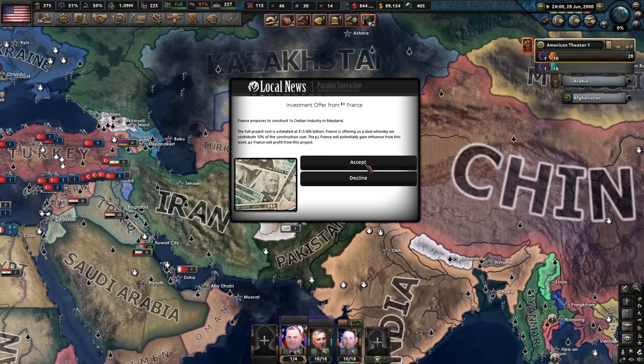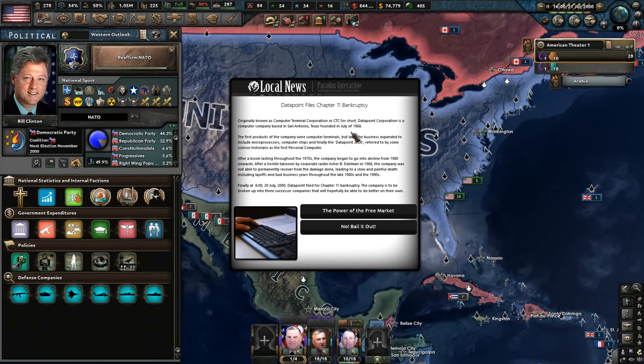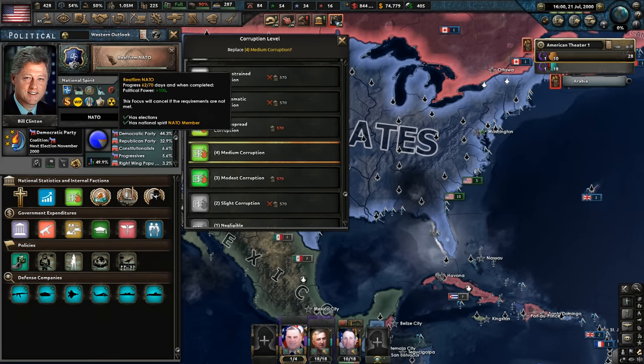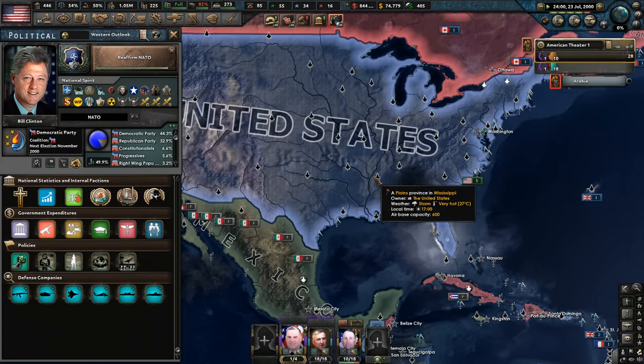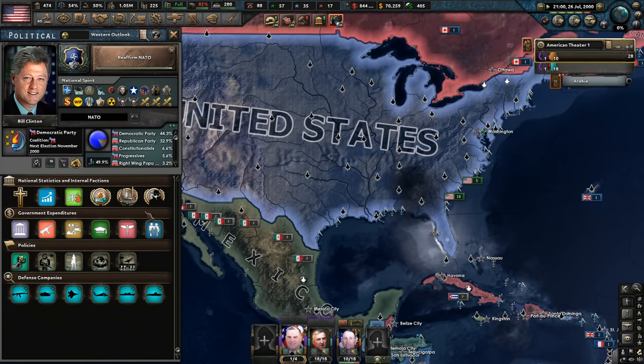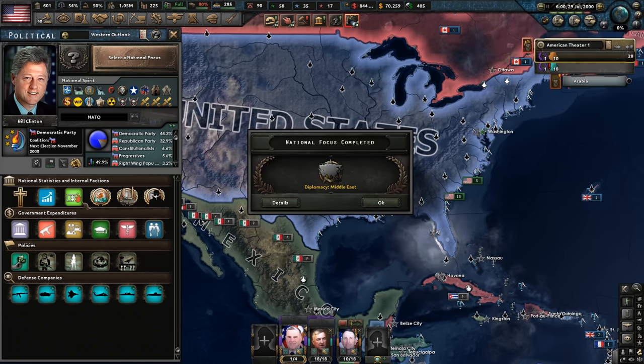France has an investment offer — let's accept that and build a French factory in Maryland. Data Point files chapter 11 for bankruptcy — we could bail them out. We have the money, and it will strengthen our opinion with Wall Street, plus we'd get 150 political power, which is actually huge. I'm nearly tempted because then we can switch to modest corruption and reaffirm NATO, which gives us an additional 100 political power. I still want to drop down some governmental expenditures. Reaffirm NATO has been completed.